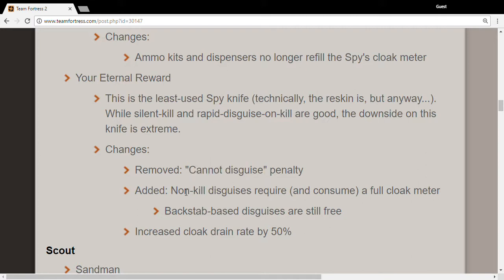Non-kill disguises require a full cloak meter and will consume it. Backstab-based disguises are still free. So if you disguise using the Eternal Reward without backstabbing, all of your cloak will be drained. And speaking of draining, it's reduced by 50%.